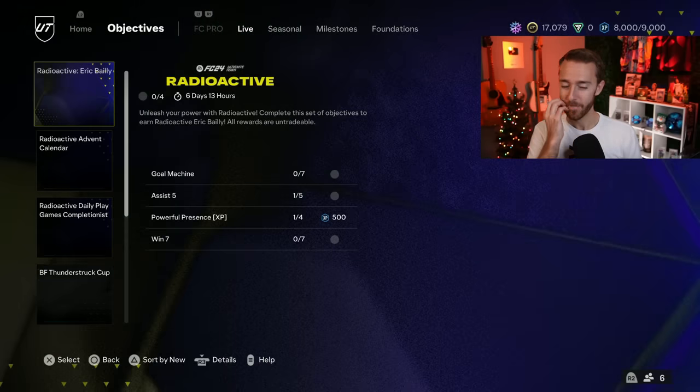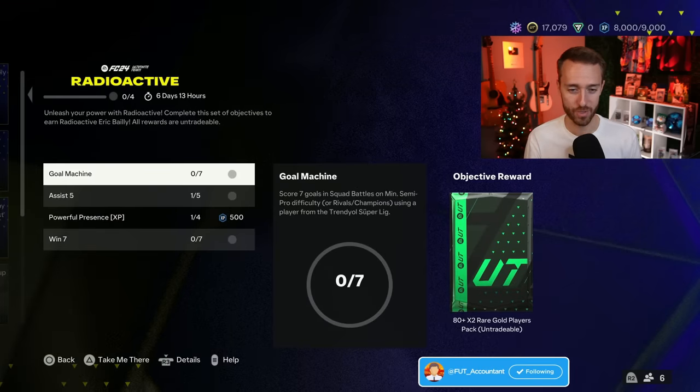Let's go to objectives because, guys, this promo — it's the objectives and the SBC content that is truly carrying it. First of all, we have the radioactive Eric Abayi that was dropped yesterday.